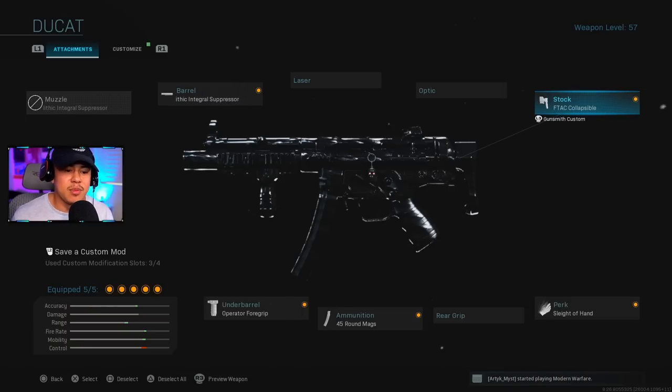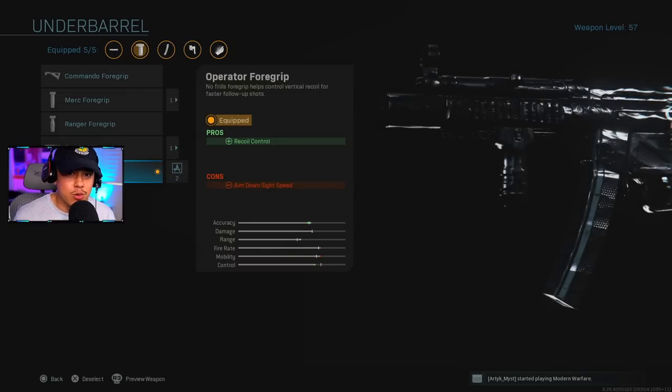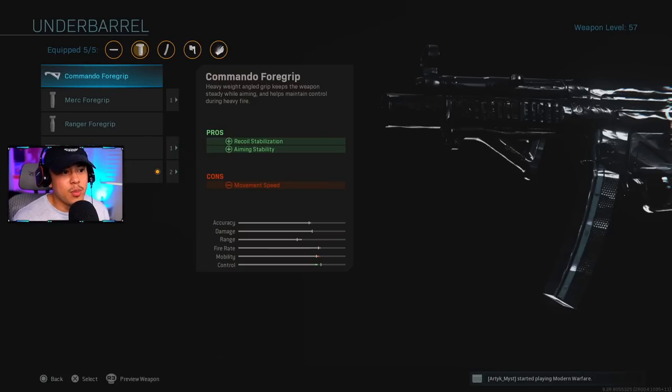For the stock, we're running the FTAC Collapsible Stock. The perk is Sleight of Hand — a must-have on the MP5 so you can reload as fast as possible, especially in close-quarter combat. For ammunition, I'm running 45 Round Mags to handle multiple enemies. Under barrel is the Operator Foregrip, which gives the best recoil control with the least amount of cons compared to other underbarrels.